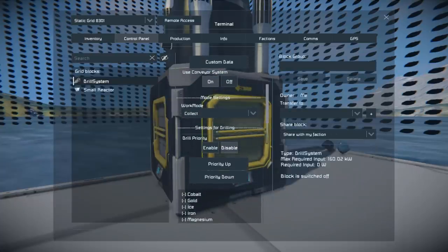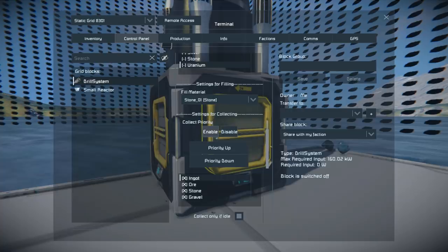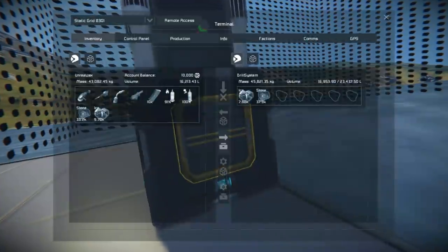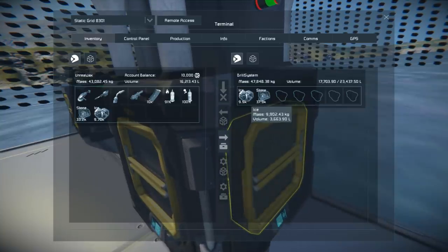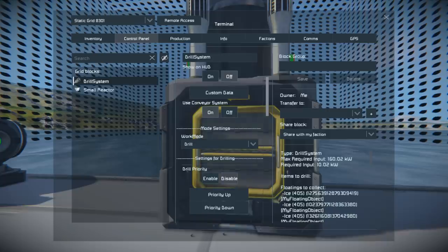The collection settings are for collecting floating objects. I've told it to mine the surrounding area but not collect it, so we've got a bunch of uncollected ice floating around. In the control panel under collection settings, I can tick 'collect only if idle' — so if it's not doing any drilling or filling, it will start collecting all the other resources around it. It's now collecting all that ice and jamming it inside itself. You could also just use the Build and Repair System to collect those floating resources for you.